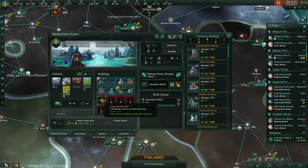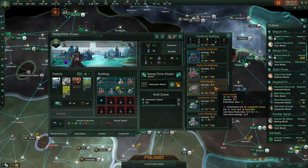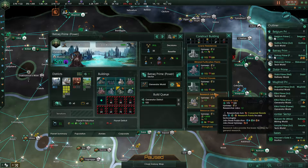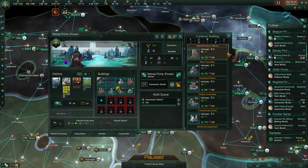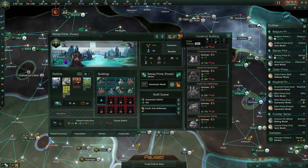We do have a building slot available here. Do we want to put in, say, a refinery building? That could be a thing. What one do we need the most of? Exotic gases? So an exotic gas refinery — that should work.